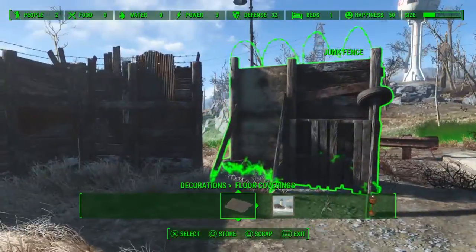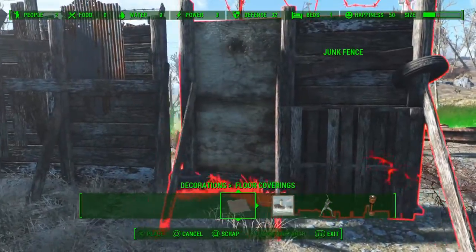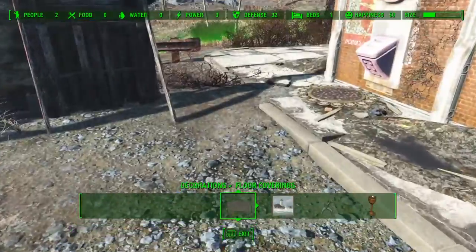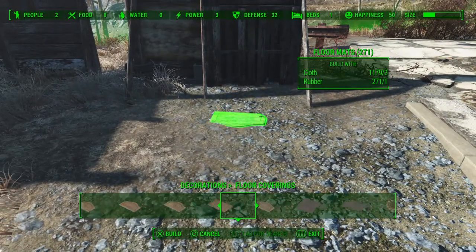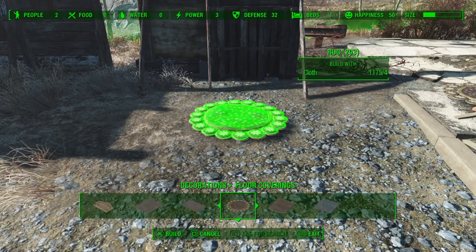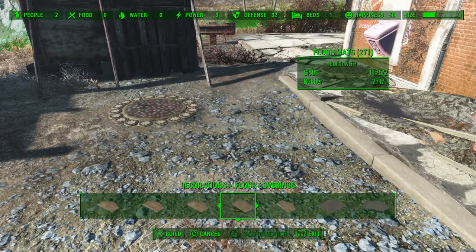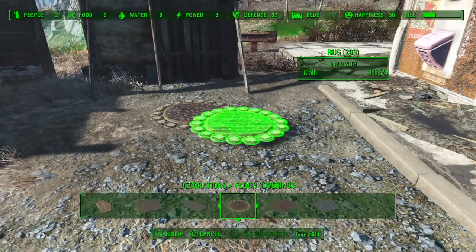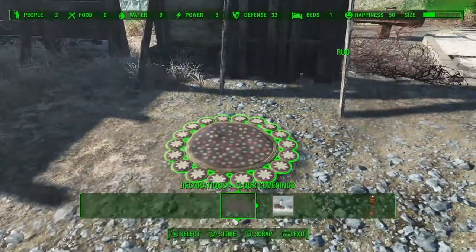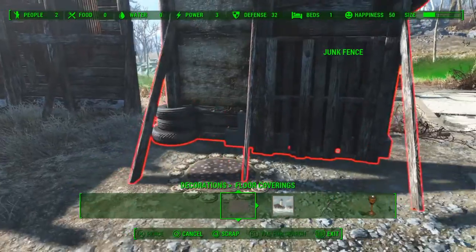This is also really useful for junk fences, because you can never get them close enough to actually look like they're a useful wall. What you do is take your flowery rug — I've had the most success with this rug specifically, and not really a lot with the other rugs. The flower rug is, in my opinion, the most effective for this glitch.